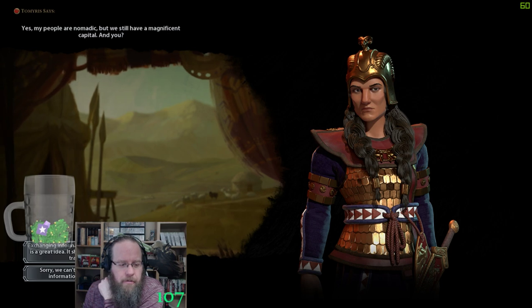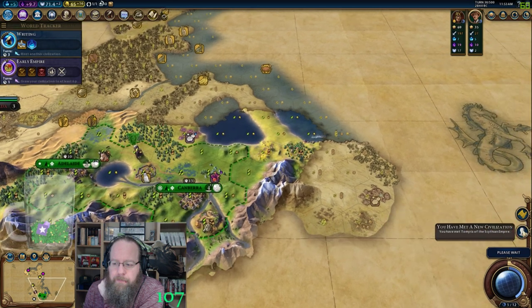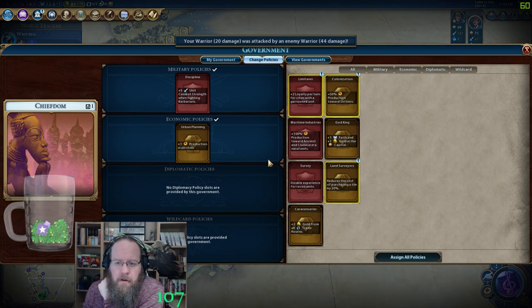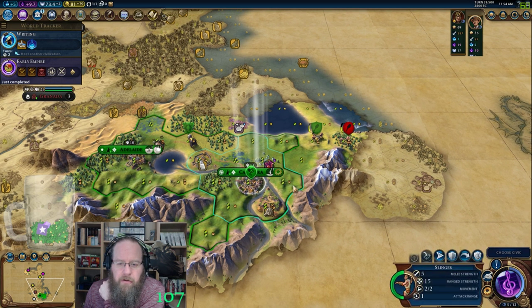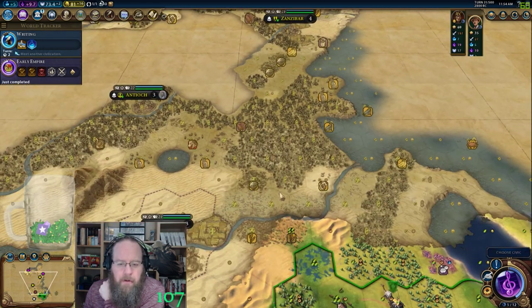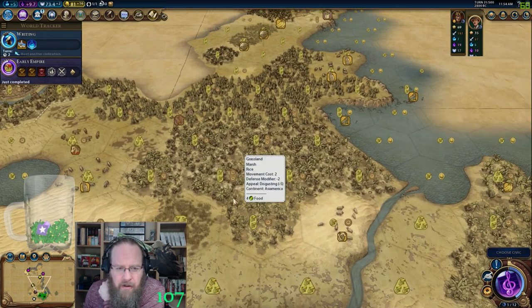There we go — it was luxuries like air conditioning that brought down the road. Air conditioning! Just straight production I think. Let's maintain that position. A little bit nervous about this trade route with the barb. Oh, the barb hut's gone — the barb hut's taken care of. Hopefully there's no rambling scout coming around.